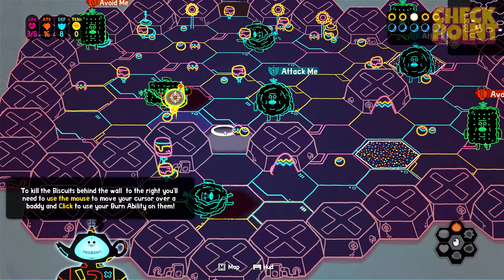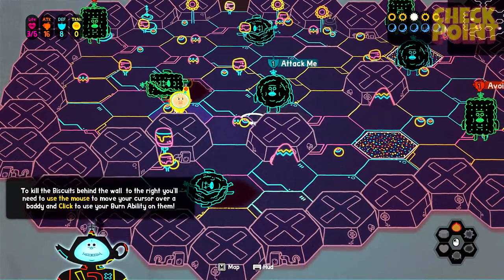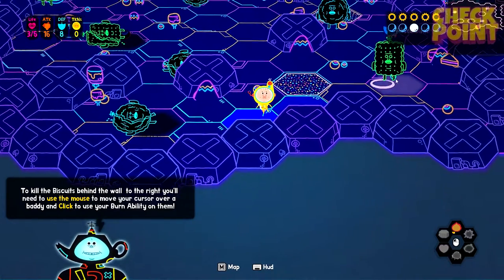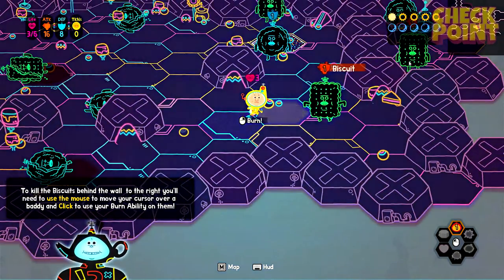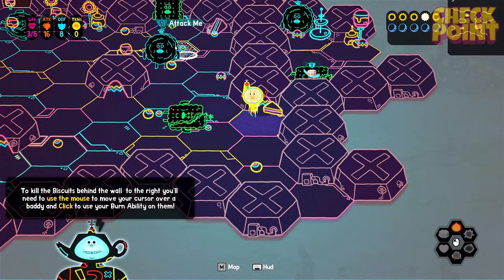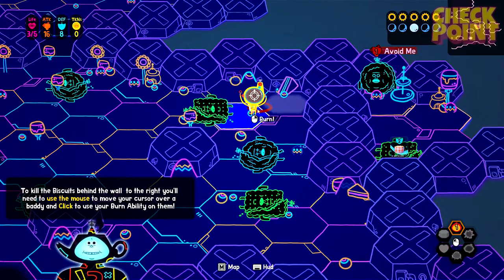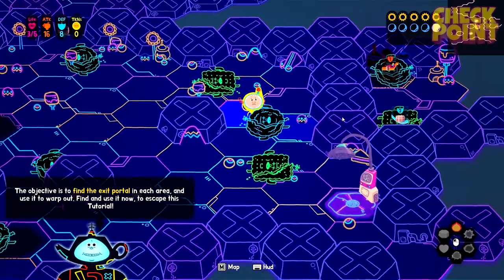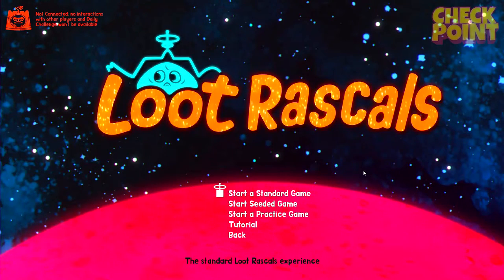It doesn't look like we have to be in line of sight or whatever. To kill the biscuits behind the wall to the right, you'll need to use the mouse to move your cursor over a baddie and click to use your burn ability on them. We'll deal with this guy. Let's just deal with this guy — so we're talking about these guys behind this wall. Can we do this? There we go. Sweet. We'll charge up here. Okay, we took him out. The objective is to find the exit portal in each area and use it to warp out — find and use it now to escape the tutorial. All right, I'm getting it. Let's get out of here. Brilliant.